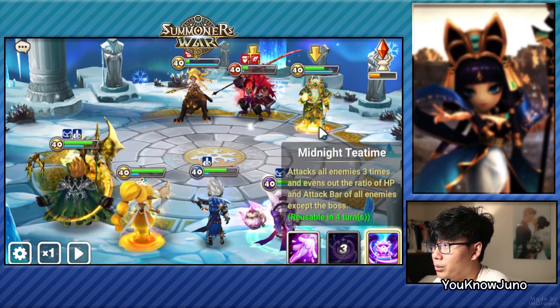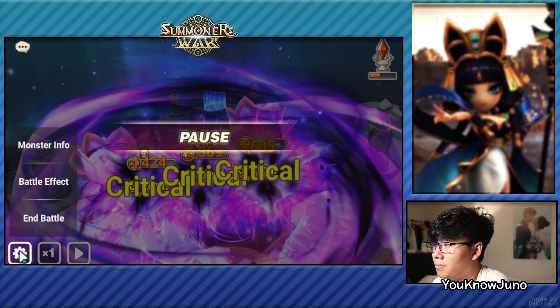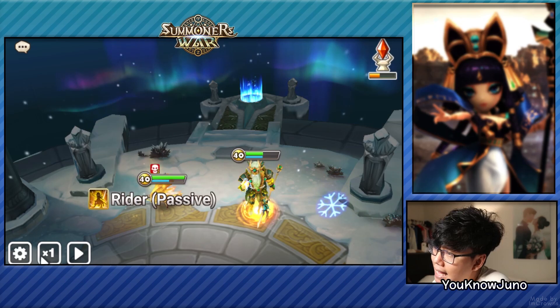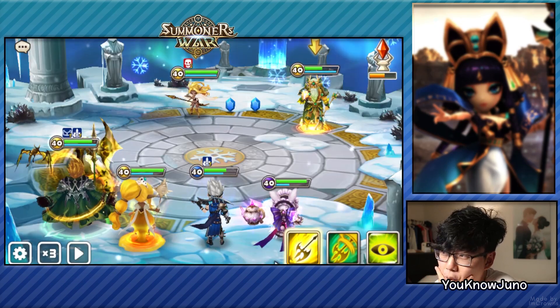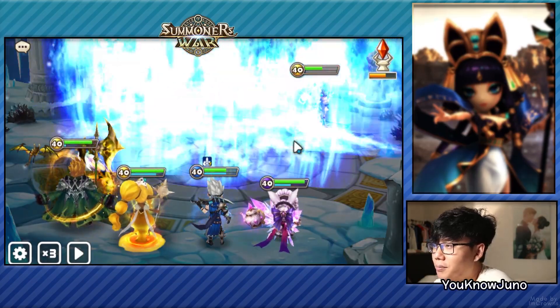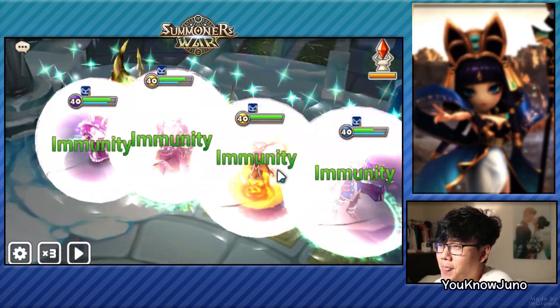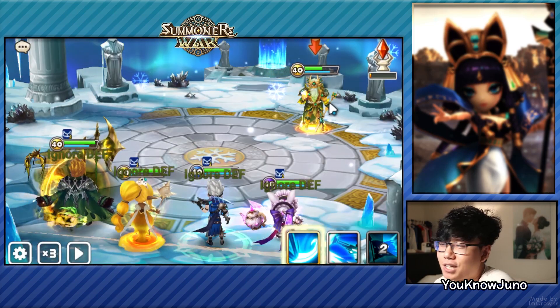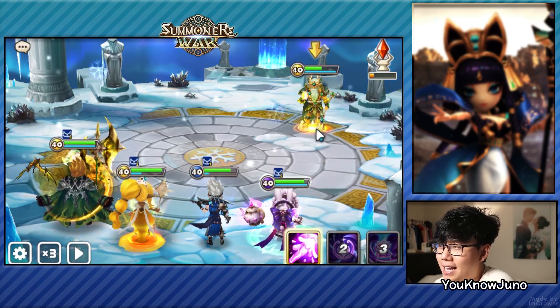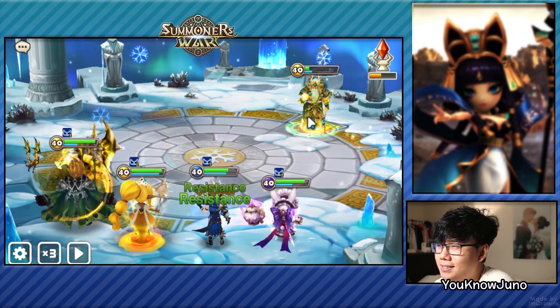Let's see how hard skill 3 hits. 6,000 each hit — that's actually so weak. Did I do something wrong? The runes are not bad, guys. But that is a lot weaker than I expected, and I don't think we got even one stun.